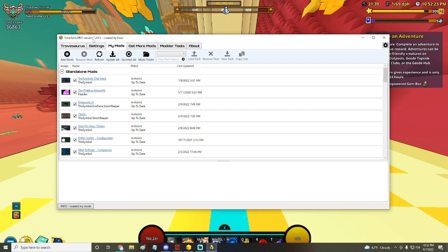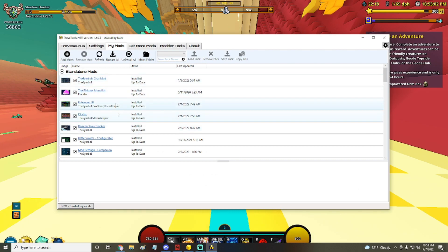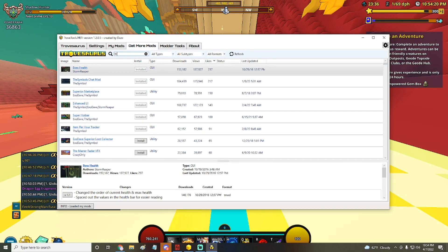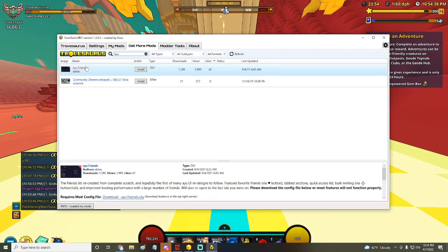Now let's move over to Trove Tools. This is what it looks like — these are my mods. If you manually put a mod into the mods folder it won't show up here; this only shows what you got through 'Get More Mods.' It says 'installed, up to date' — if it ever says you need to update, just hit Update All. You don't have to have Trove Tools open while playing. Under Get More Mods, search for something like the Symbols Chat mod, find it, and hit Install.